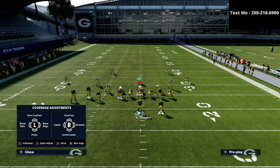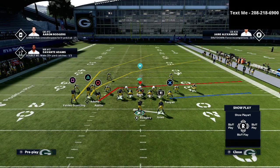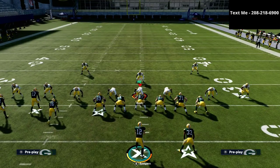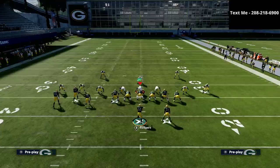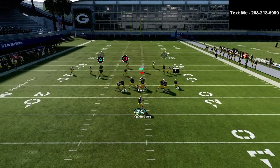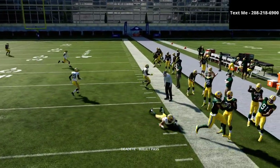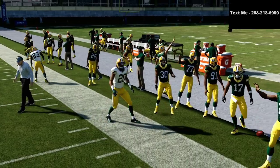One of those adjustments would be match coverage. What we're going to do is create a natural flood on both sides. I like to put the X receiver or tight end on a streak, the square receiver on a curl, and the R1 receiver on an in route. The main route we want to hit is this crossing route — ideally it will come wide open against match coverage, as you can see right there on the sideline.